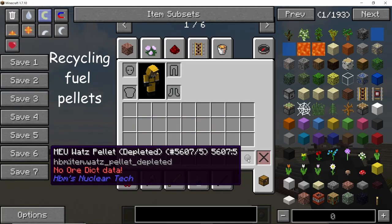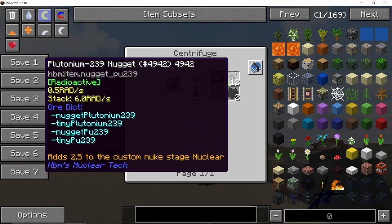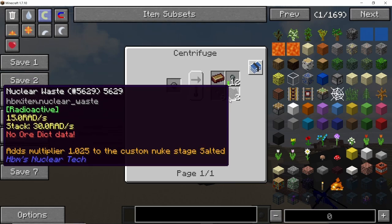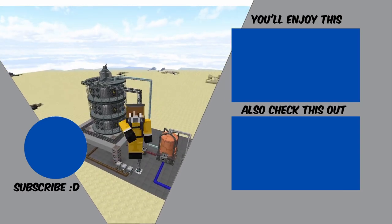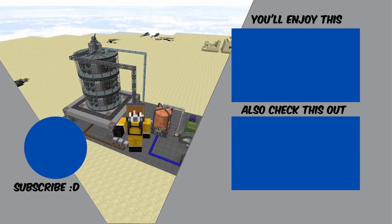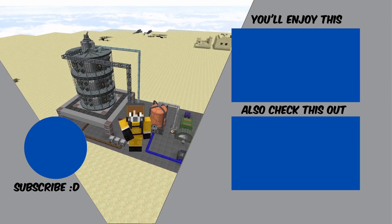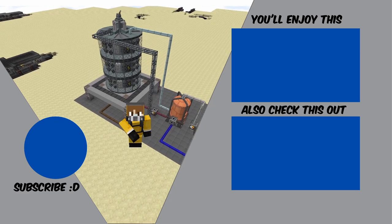Finally, you can recycle the depleted pellets and it will give you a pellet of the higher order and bismuth along with it. The same goes for all the other fuel pellets — recycling them will give you a lot of materials. That was it for the new Watts power plant. If you liked the video please press that like button and subscribe to the channel for more content like this. If you have any suggestions leave them in the comment section below.